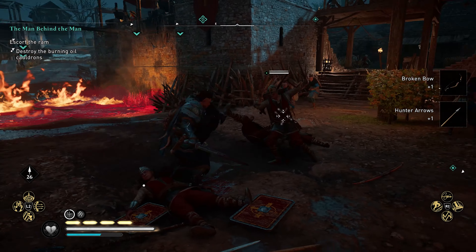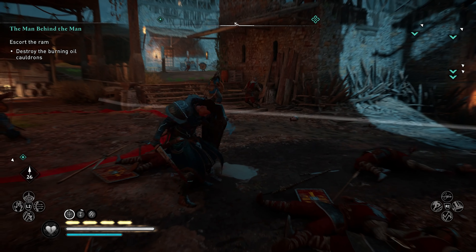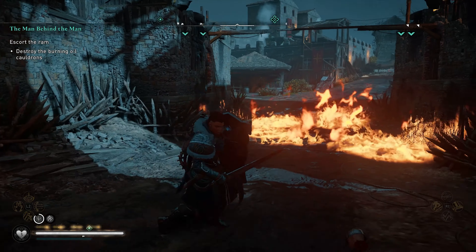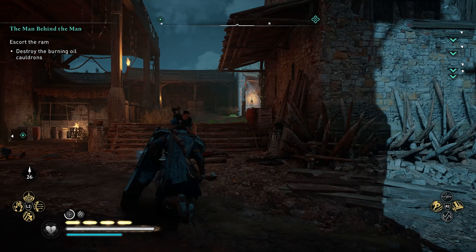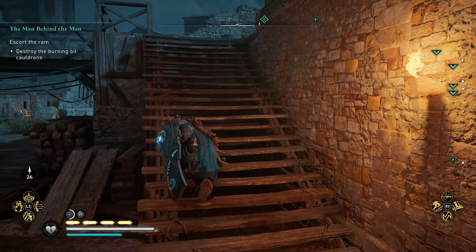It looks like we already had some friendlies in here. I almost wonder what they were doing — they should have really been helping us out a little bit more. It looks like we do need to get rid of these cauldrons. They're really, really hot and they create lots of problems.